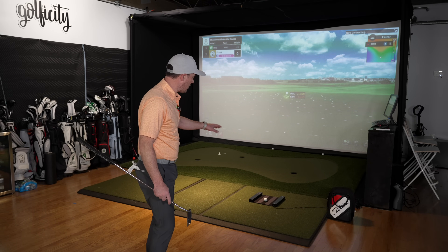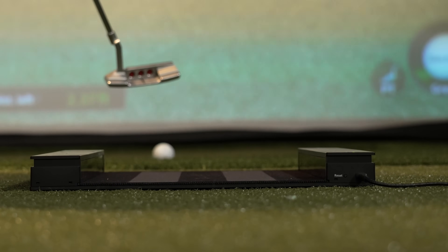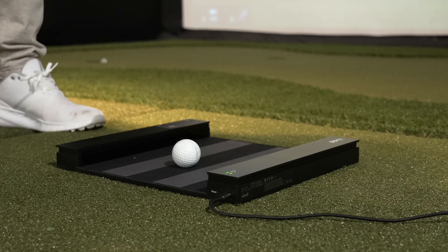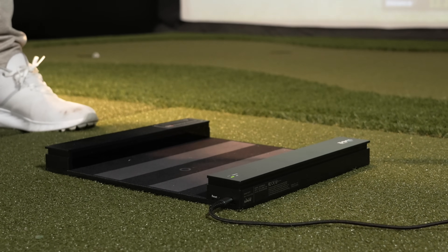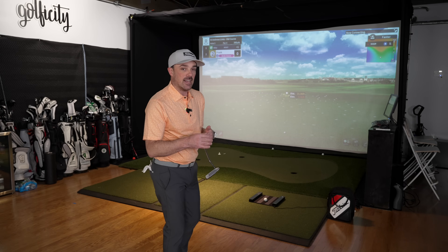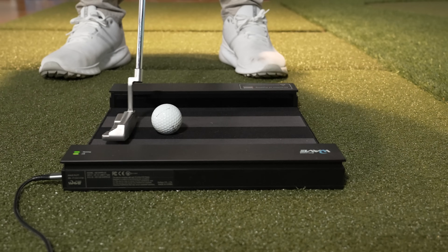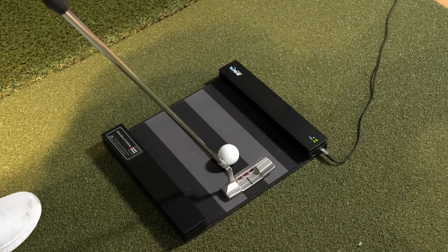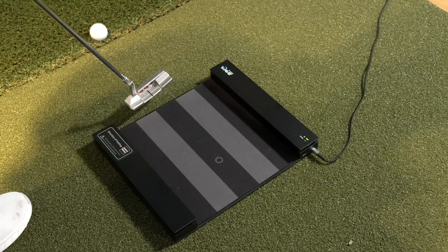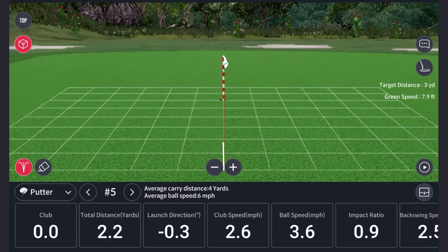The putting mat is connected via Bluetooth to the Wave radar, and that's how the systems work together. It's also plugged into the computer for power. On either side it has infrared sensors that detect ball speed and ball direction as it moves through the mat. It also picks up the club, noting that club face and club speed — so it's great for both simulation and for practice within the Skills app.